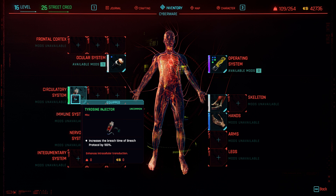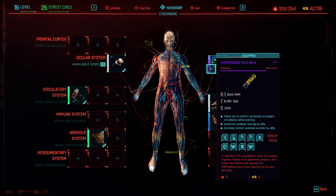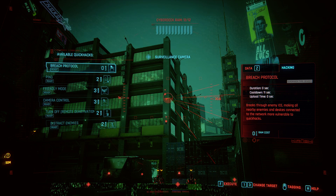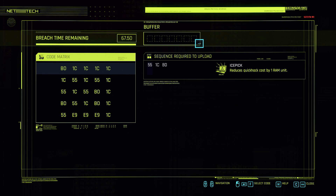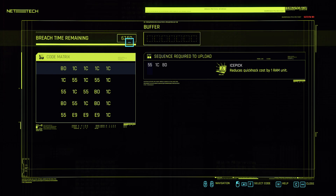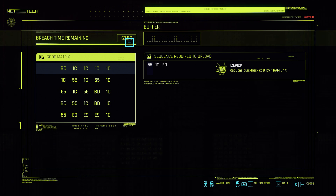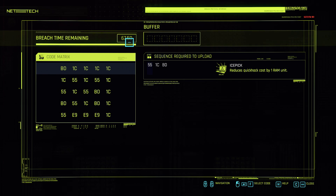I'm going to illustrate the impact that both the increased breach time and operating system improvement have on an actual breach, using a very simple camera as an example. If I pop into breach protocol now, you can see I have a buffer length of 7 and a breach time of 67.5. It's also important to note that putting attributes and perks into intelligence and the breach protocol is not entirely wrong — they do have a benefit.